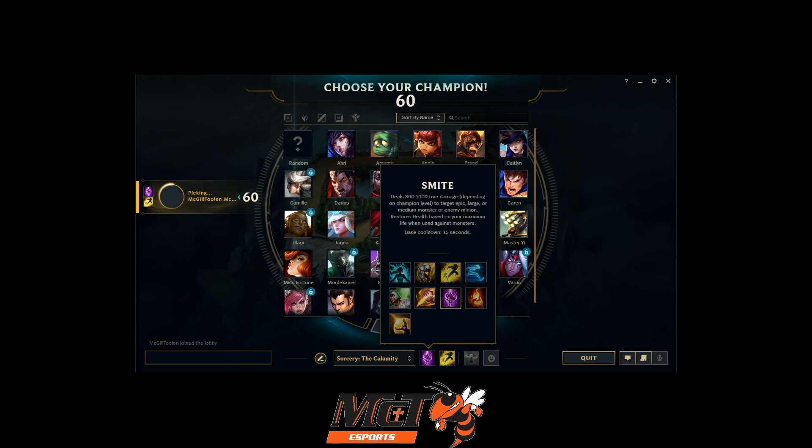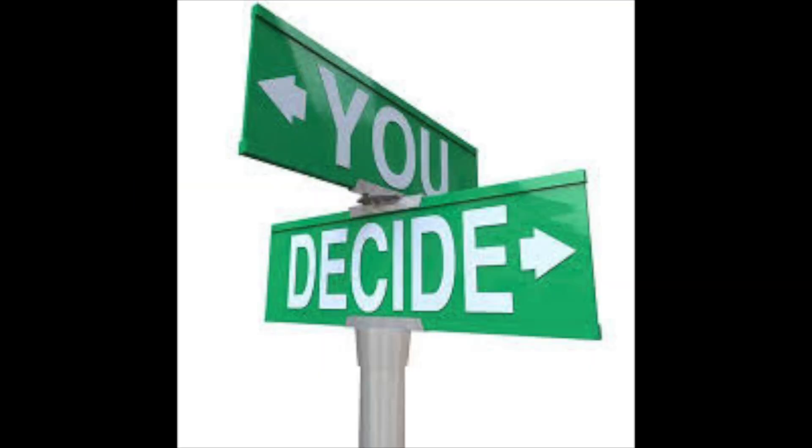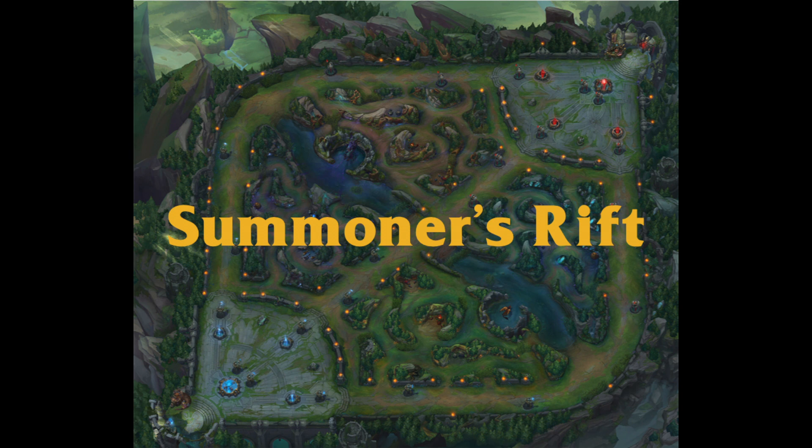Different lanes and champions take different summoner spells. Almost everyone takes Flash once you get it. Junglers must take Smite. Other laners take different spells based upon the champion they're playing, the lane they are playing in, and what champion their opponent is playing.